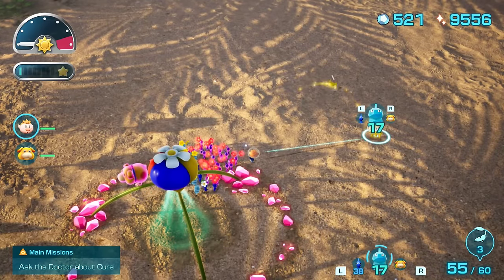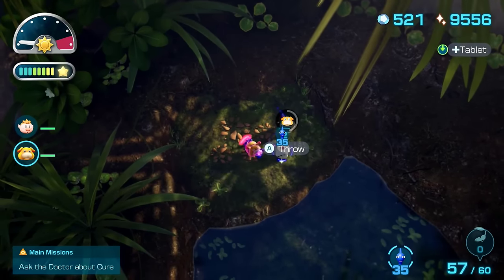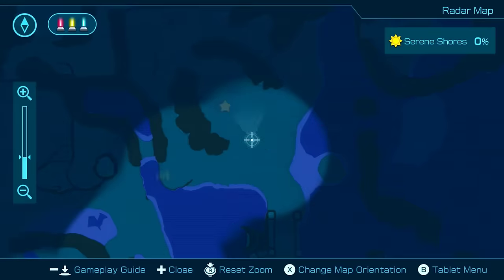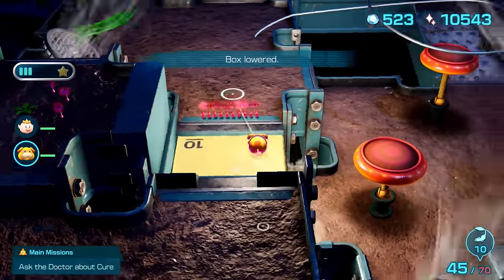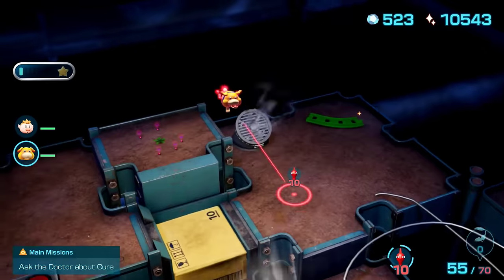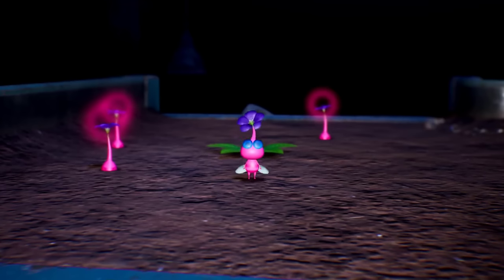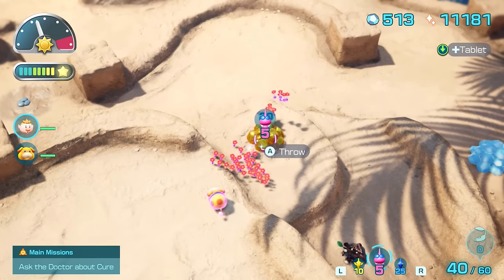My first route had the captain and Oatchi split up for a long time, where Oatchi collected treasures and the captain went all the way up the sandcastle to kill the boss with Ice Pikmin. The advantage was being able to farm Wing Pikmin early, but not only do they take the longest to farm — with their closest candy pop bulb being pretty far from where you drop — they don't make up for the time you spend farming them at all.